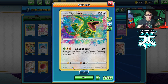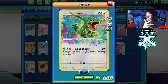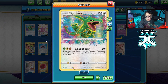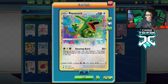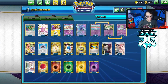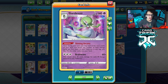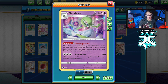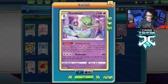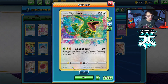Amazing rare Rayquaza does have the power to work with Gardevoir. Its attack needs grass, lightning, and fighting energy, which are just weird types. There's Coco Prism and maybe Cherim to work with, but that's not enough, and it only does 240 damage. However, with the new Gardevoir and the ability Shining Arcana, you look at the top two cards of your deck and if you find any basic energy you can attach them to your Pokemon.